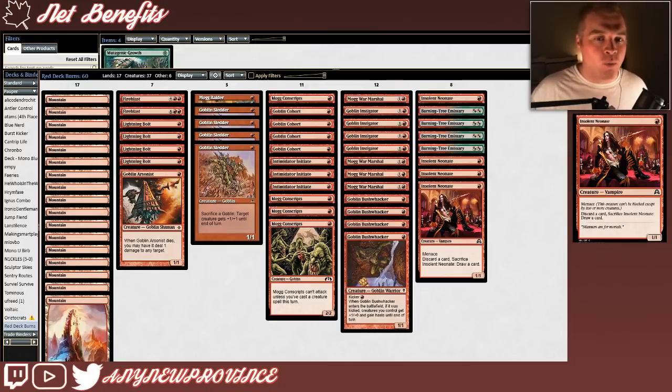Insolent Neonate costs one red mana for a 1/1 Vampire with Menace, and you can discard a card and sacrifice it to draw a new card. Aggressive decks like this have the inherent weakness of getting stonewalled by something like an Augur of Bolas, but if your opponent only has one of them, Insolent Neonate can still attack around it. The ability to look at a new card off the top of your deck when you no longer need it on board is really powerful.